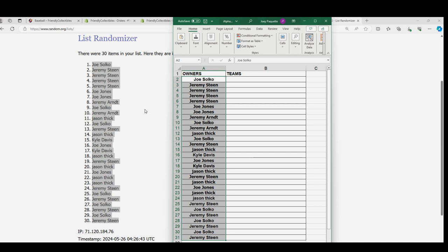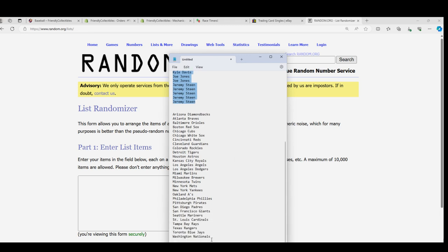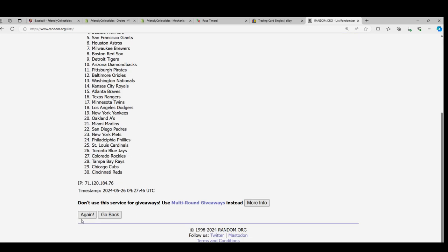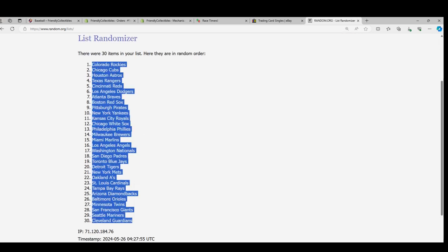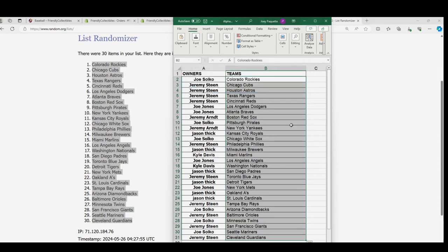Here's our first random, all finished. Here's our second random — lucky number seven. There it is. Yankees — Jeremy. Jeremy A, you have the Yankees. The Orioles, really strong in here. The Baltimore Orioles — Jeremy S.